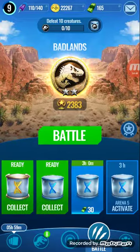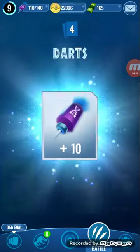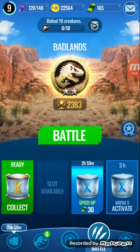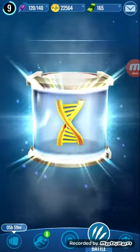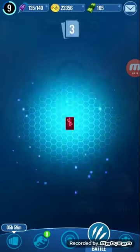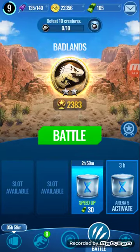Got to defeat 10 creatures. I forgot to incubate these two, so we just have a standard and large incubator for this episode. We're getting coins, darts, some DNA for Velociraptor, Irritator Gen 2, and Dimetrodon. For the large incubator, we have a lot more coins, more darts, Velociraptor DNA, Postosuchus can level up, almost enough to level up Ankylosaurus, and some more DNA for Stigymolock.